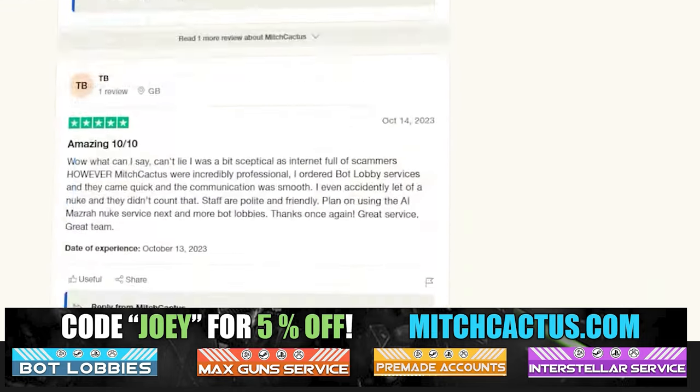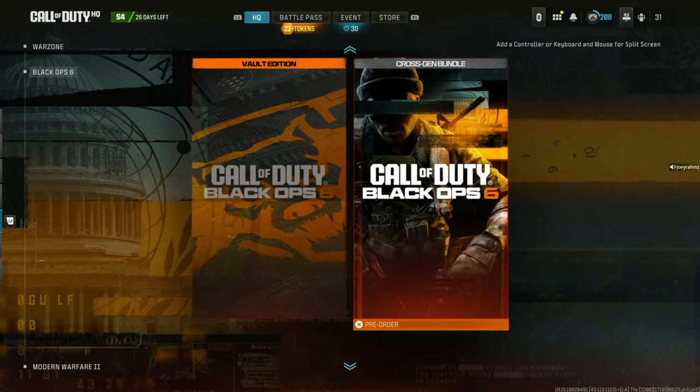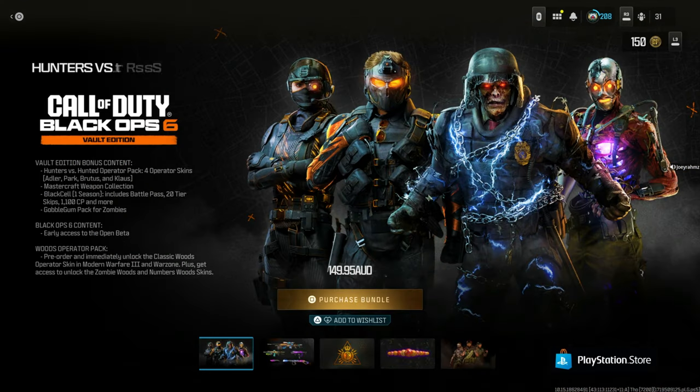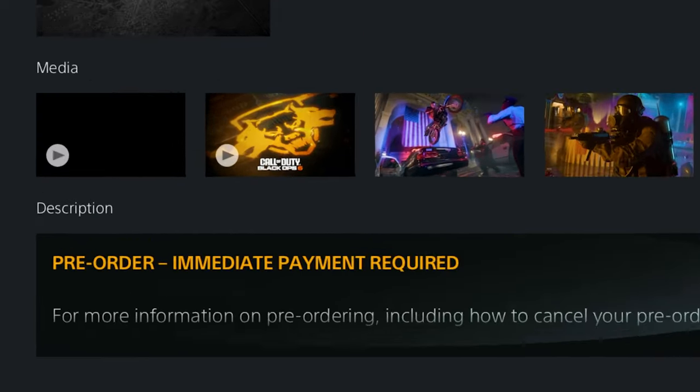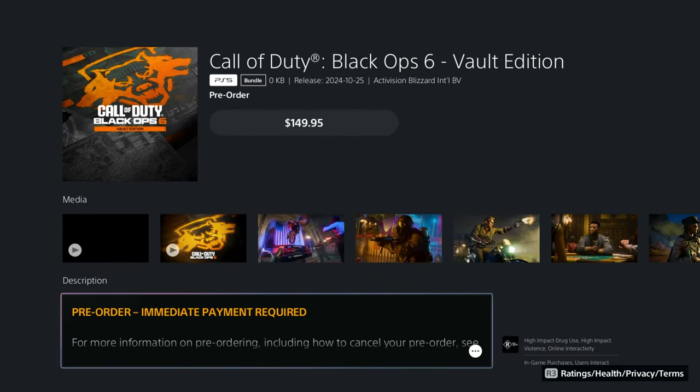Now, if you're on PlayStation, this glitch is not going to work. If I go to Call of Duty Black Ops 6 and press pre-order, it's going to say 'Purchase Bundle.' If I click that, it says 'Immediate payment required.' That's for PlayStation.